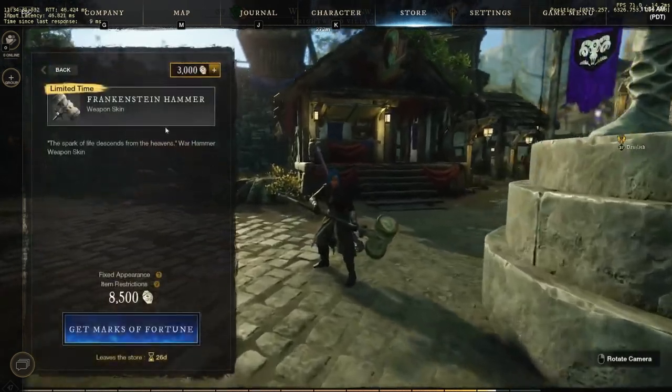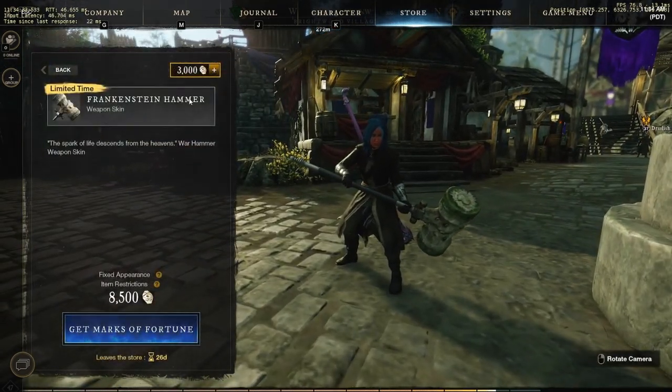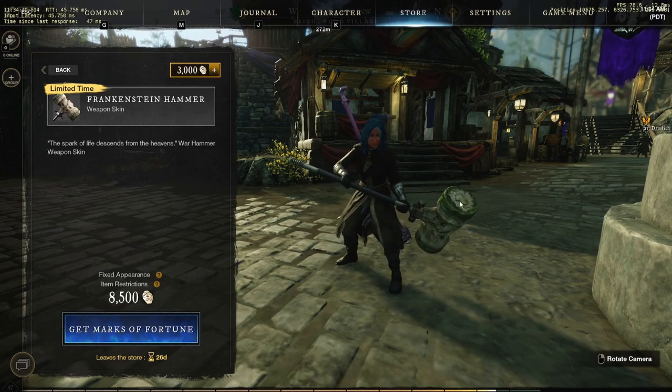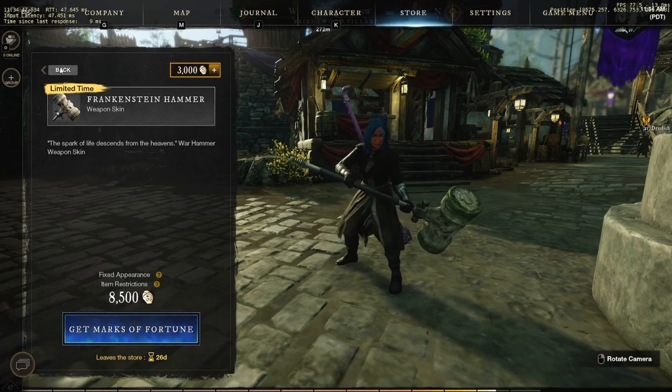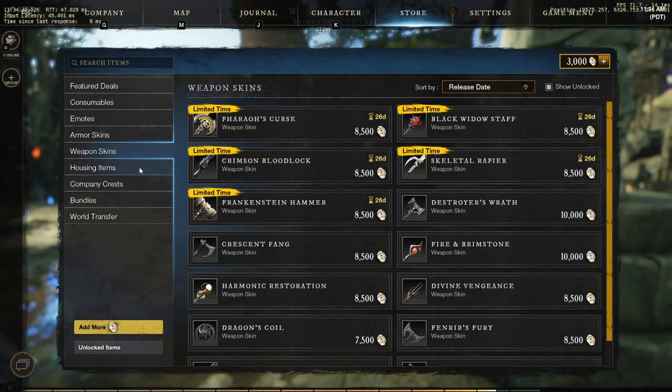For the hammer, you have the Frankenstein Hammer — the spark of life descends from the heavens. This one's pretty dope. It's also 8,500 coins. It's got that Frankenstein vibe, which is pretty cool. I would cop if I was a hammer user.